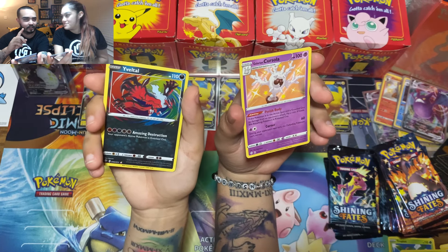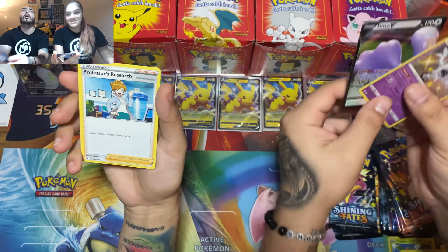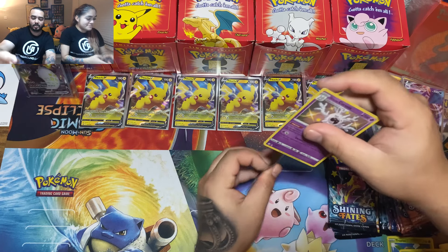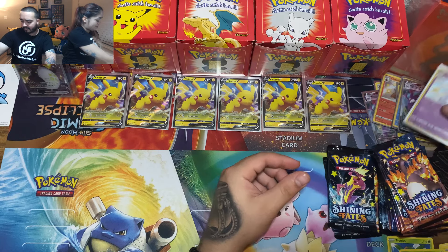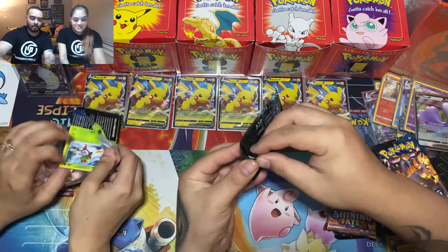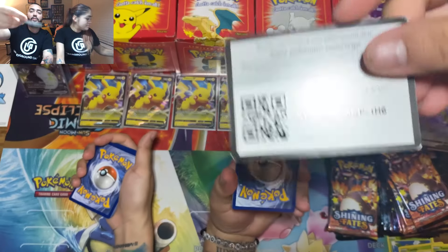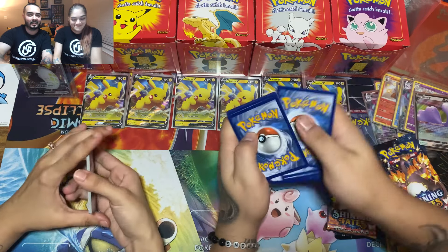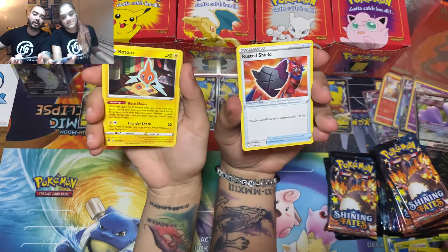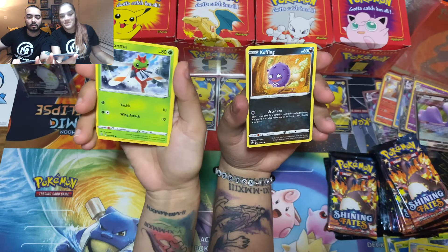I think I needed that one — three to two! Points for the mister, let's go! Next pack — speaking of that sick reverse Eevee, how are you guys feeling about Evolving Skies? I know I'm jumping ahead because we've got Chilling Reign around the corner, but how are you looking forward to Evolving Skies? That's gonna be a fun one. More Morpeko — Yanma, Koffing.